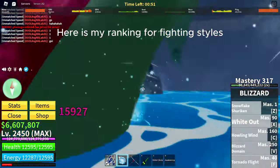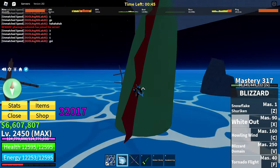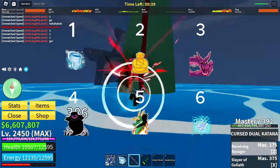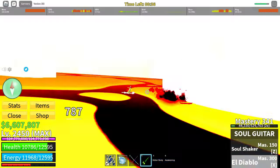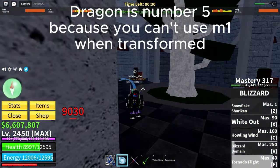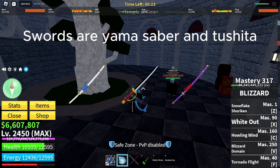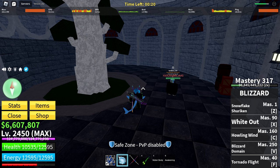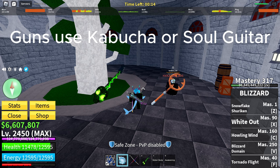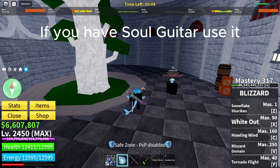Here is my ranking for fighting styles. Now I will rank fruits. The reason why Rumble is so low is because people mostly use it for stuns and put stats into sword. Dragon is number 5 because you can't use items when transformed. For swords use Yama, Saber, or Toshida — I suggest Saber because it's easy to get. For guns use Kabucha or Soul Guitar. If you are not max level use Kabucha; if you have Soul Guitar, use it.